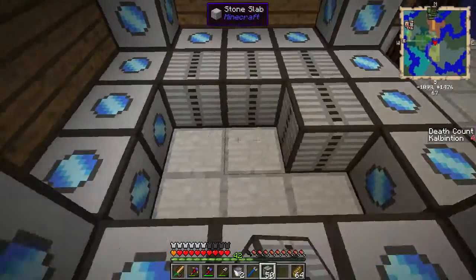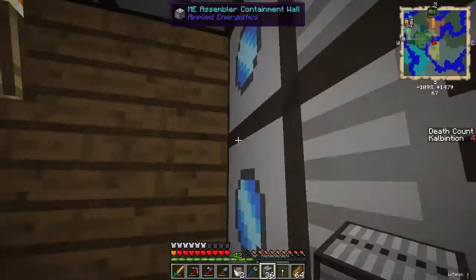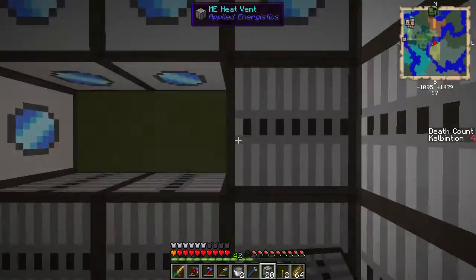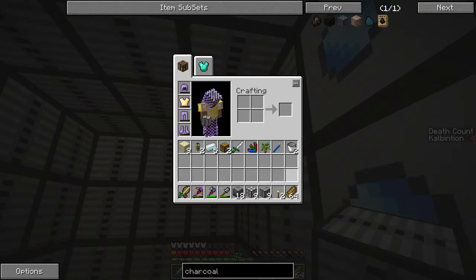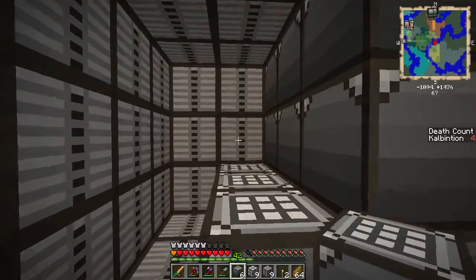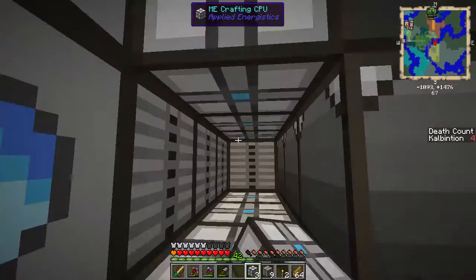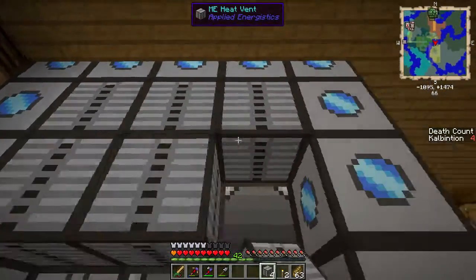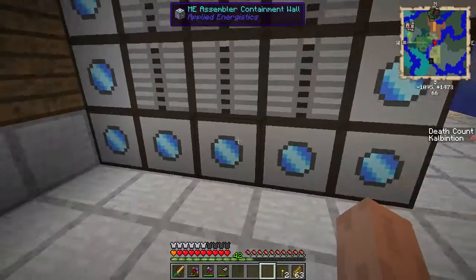We got those all placed. Next we need the heat vents — the heat vents go in between the wall segments. Think of this as a giant computer case, if you will. And inside will be the pattern encoders. I had made all of these extra ones off-camera after the last episode. I had to spend hours waiting for all the materials to be made with the system I had over there before.